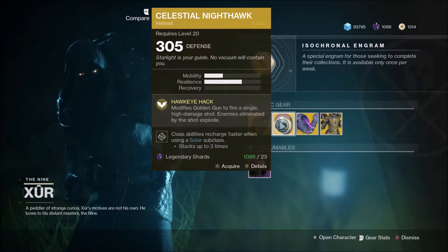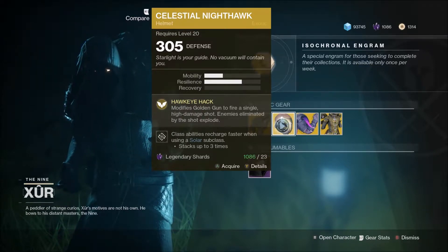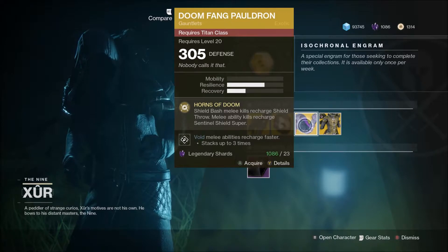If you're like me and it took you forever to get Celestial Nighthawk, this is now your chance to grab it because Xur is selling it. Believe me, this is one of the best Hunter exotics for the raid out there, so if you haven't got it definitely pick it up.